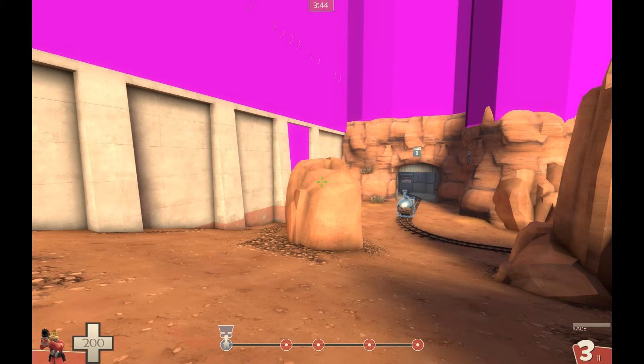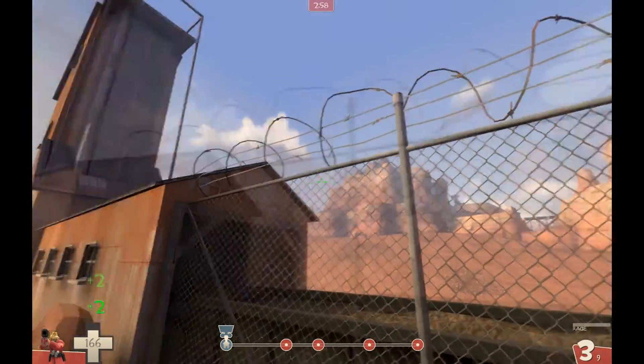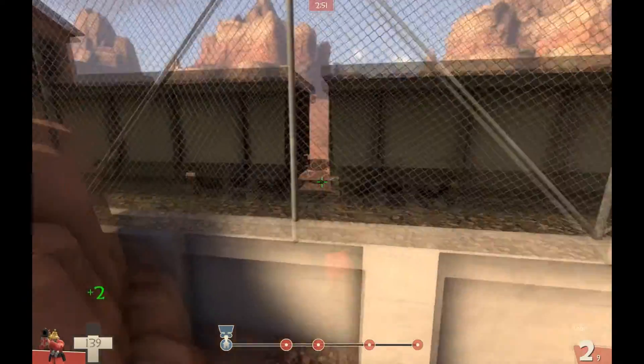An important note about this type of clipping is that it should always be hinted at, at the very least. Meaning, a player shouldn't wonder why they are being stopped by some invisible force. Whether it's a fence or some other barrier, it doesn't have to go as high as the clipping itself, but it should at least suggest why the clip brushes are there. An example of that is this fence right here on Badlands — it's really obvious that this is an out-of-bounds area, and no one generally tries to get over it.